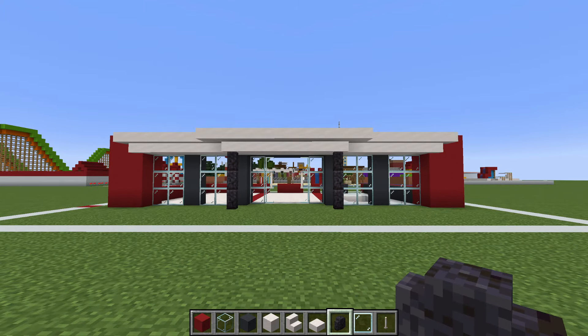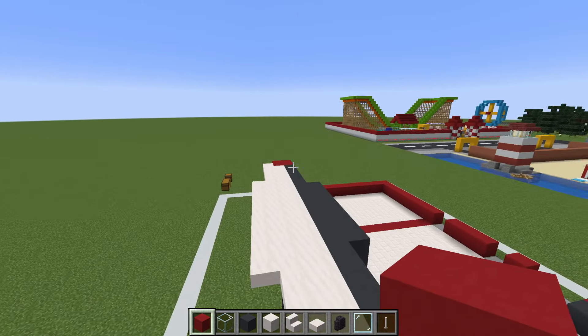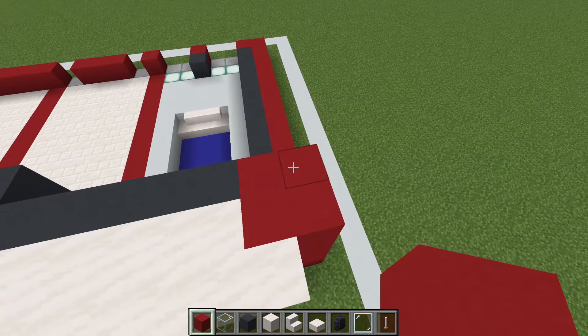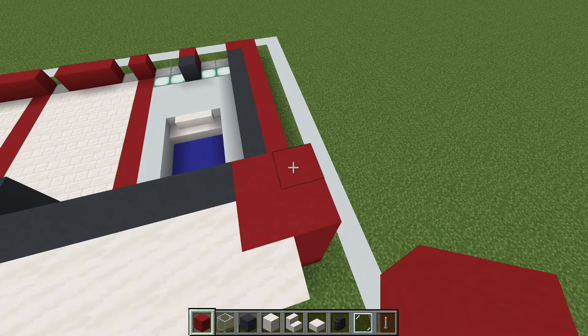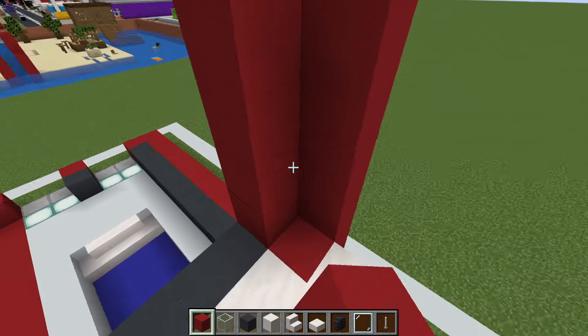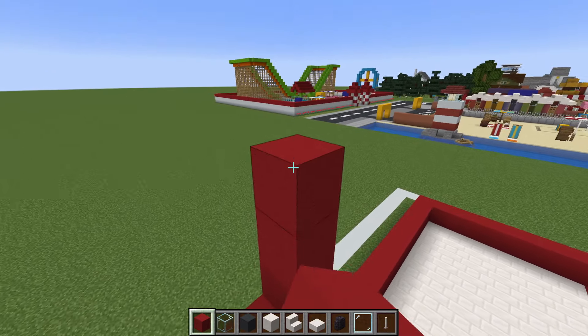That's looking pretty good. Next we are going to further increase the size of the two red concrete pillars. Add a row of four red concrete on top of each one of these four red concrete blocks — one, two, three, four — and do the same on the other side.